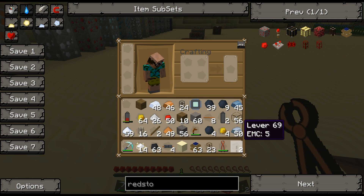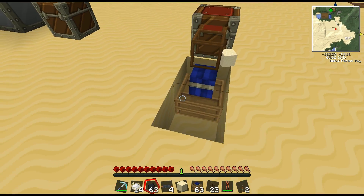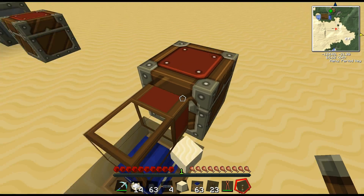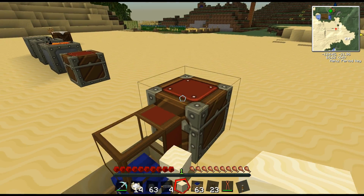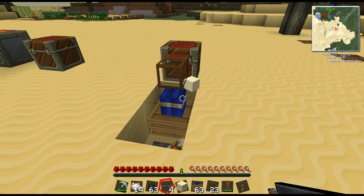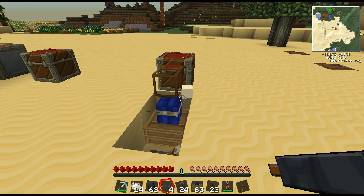Now we're going to take this starting point with the wooden pipe and use cobblestone pipe as a conduit to send our materials — making sure we have plenty of room here.